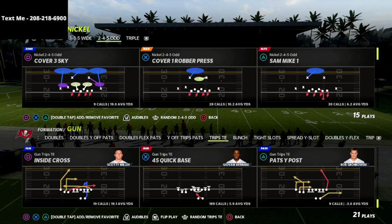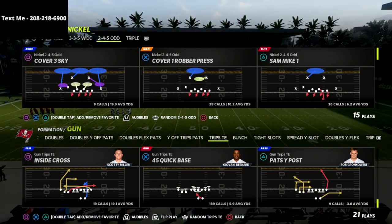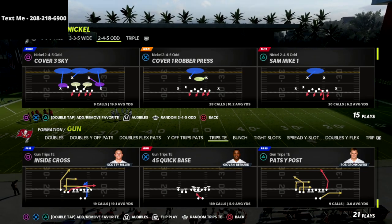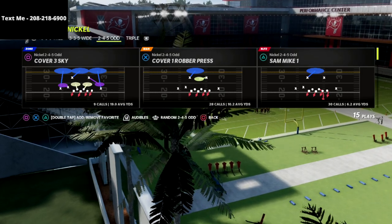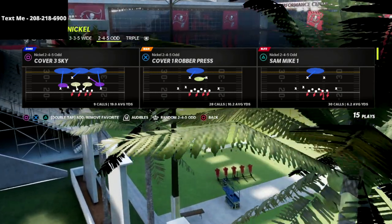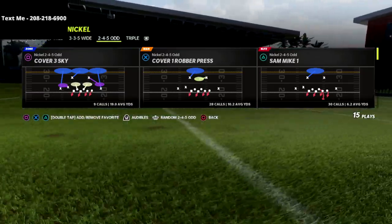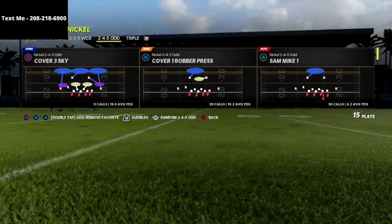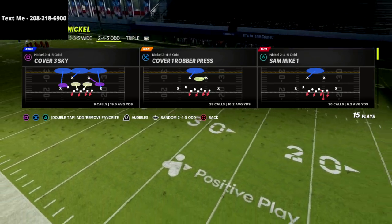We're going to show you today how you can make it actually really good with a couple of simple little adjustments against the trips tight-end offense. If you want to learn the rest of the 245 Odd defense — how I like to run it against bunch, bunch tight-end, U-trips, and some of the other meta offenses — I would really encourage you to join our Patreon. It's $10 a month and gets you unlimited access to everything.